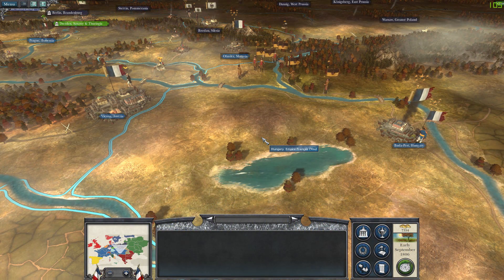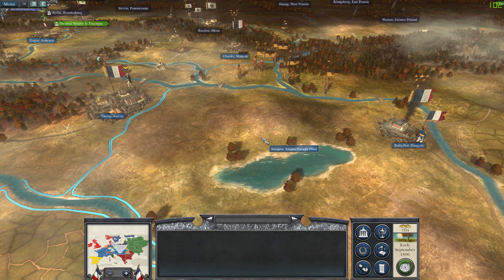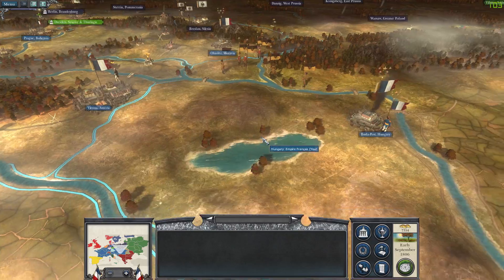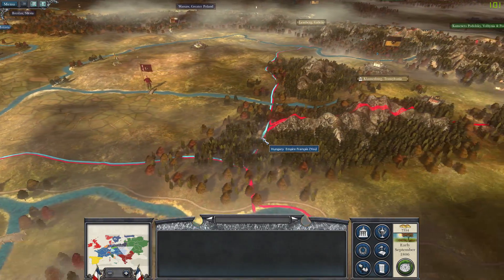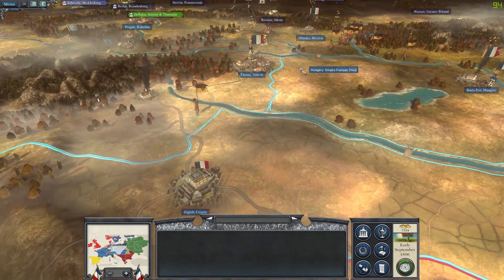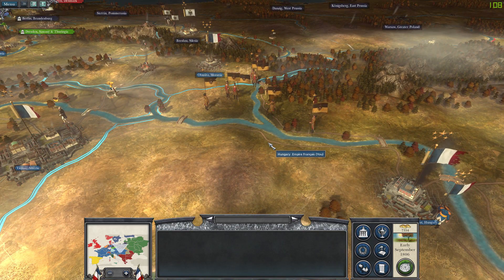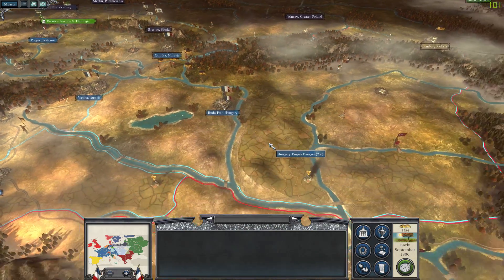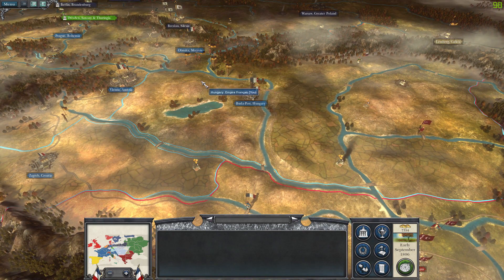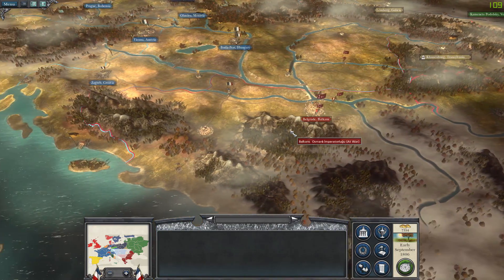Hello everyone and welcome back to Napoleon Total War 3. We're back here. We defeated the Austrians last time, but they're still around. They do still have two provinces that we need to take care of before they're completely done, but they're more or less done. All their armies are destroyed more or less. The threats we have are the Austrians, the Russians, the Ottomans, and then we had an English invasion coming ashore.